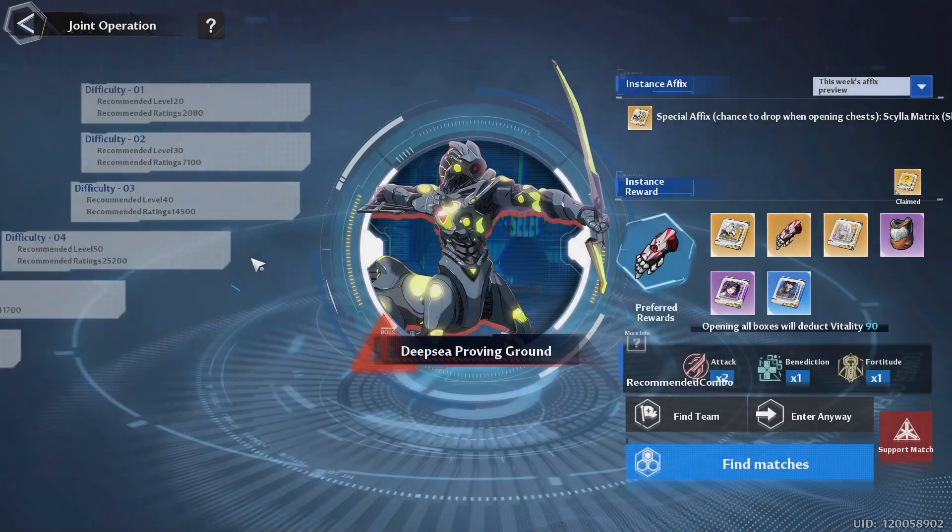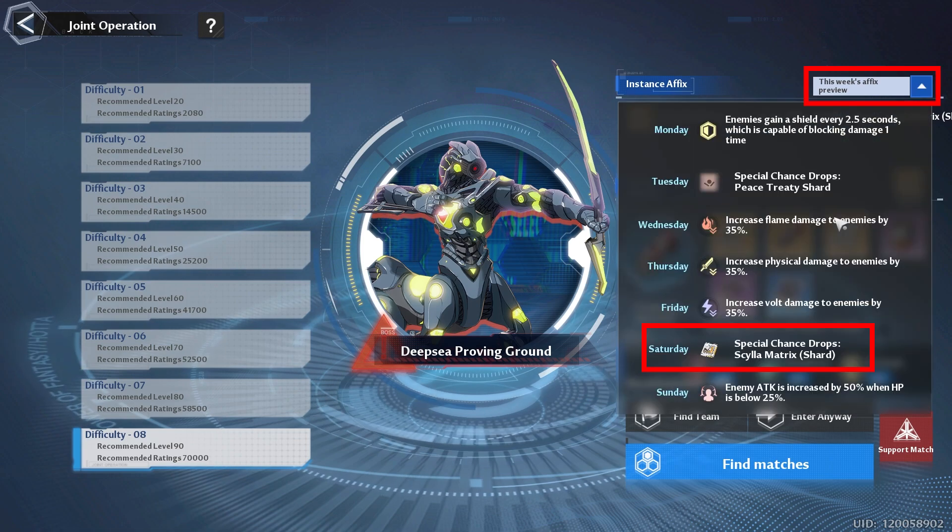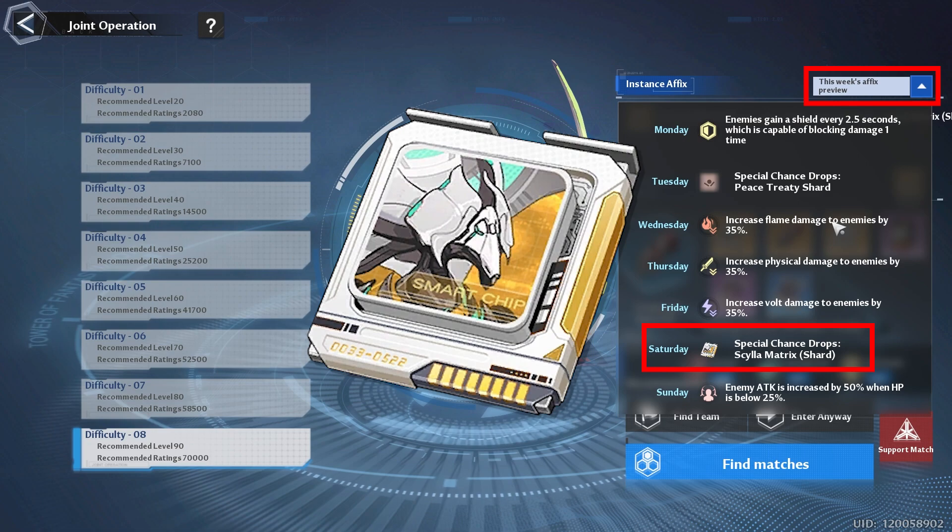Then we have our vitality, starting with joint operations. You want to make sure that you do at least one joint operation so that you can get your free matrix shards. Get in the habit of taking a look at the instance effects — today we're able to get silica matrix shards. So if you have a few vitality solutions or saved up vitality, you can get some free-to-play matrices.